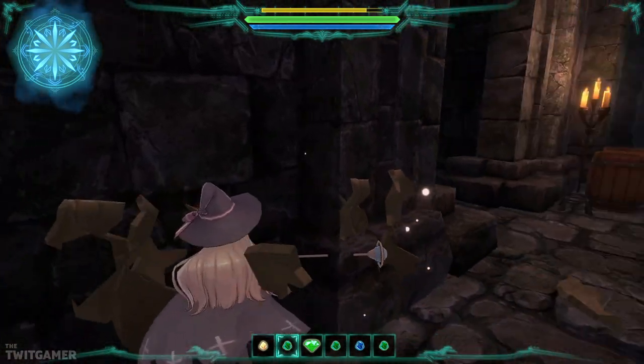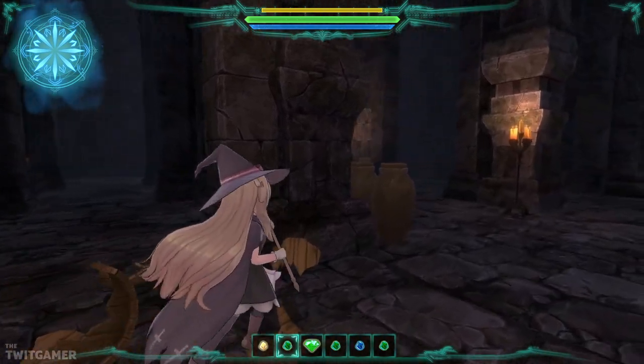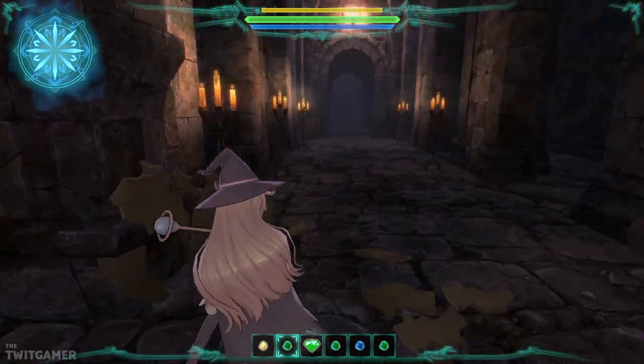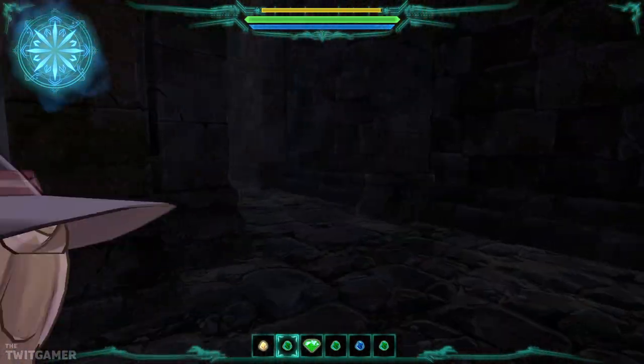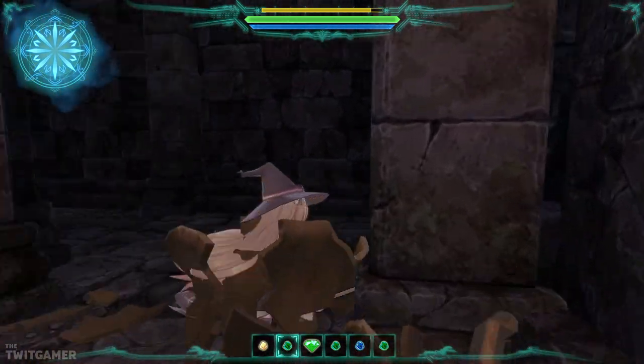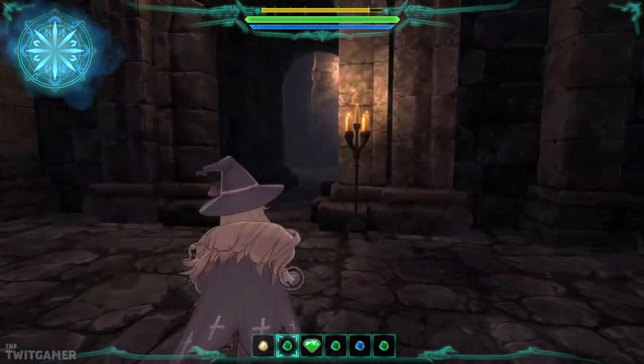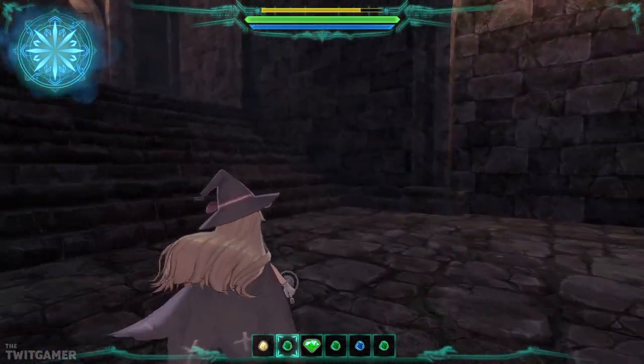I think it was this way, anyway. I can't find any chests that I missed. One of the ones I found was behind a wall — I had to destroy the wall. I came round a corner and saw a wall that looked a different colour, so obviously my mind was instantly: shoot it, see what happens.